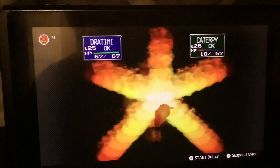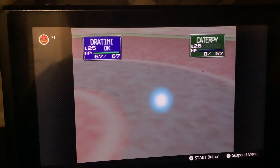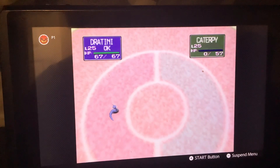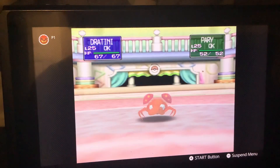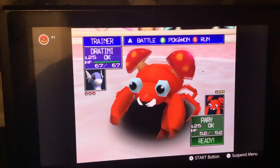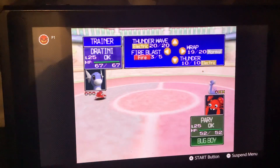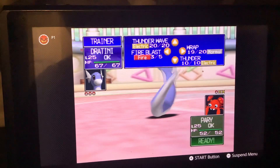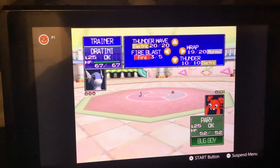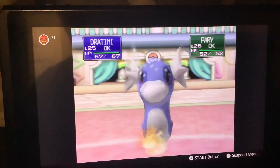Fire Blast! One-hit KO — this Pokémon is down! The way this works is if you beat all the opponent's Pokémon without losing one of yours, you get a perfect, which gives you a continue that you can use in case you do lose a match.